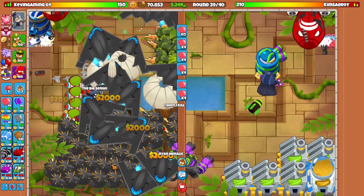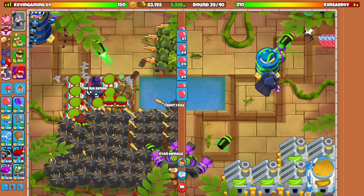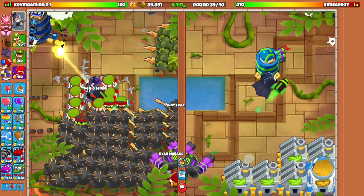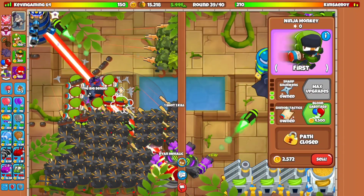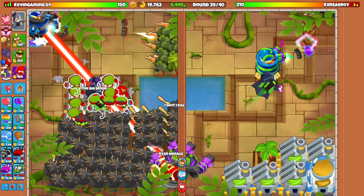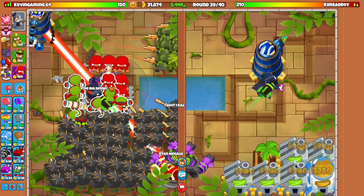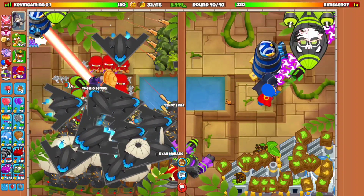It's almost time for round 40 because once round 40 comes, it's going to be like all the way to sun and death here. So we're going to go ahead and go for the ray of doom — this will be the ray of doom for the Darling Gunner. Then after that, the main thing is we need to go for the Grandmaster Ninja, because Grandmaster Ninja is the only way that we need to help out. So we're going to go ahead and start building a lot of ninjas. It's round 40 by the way.